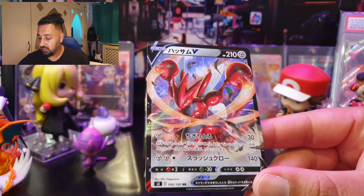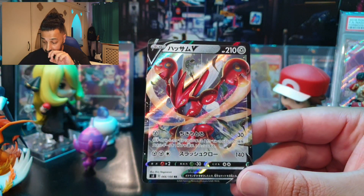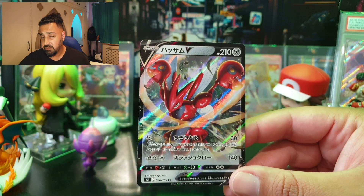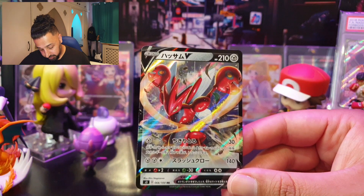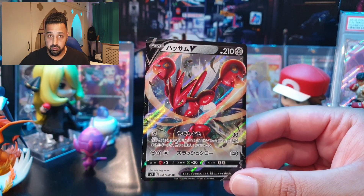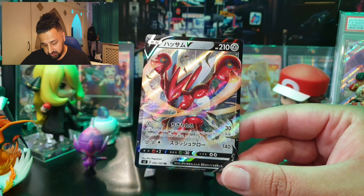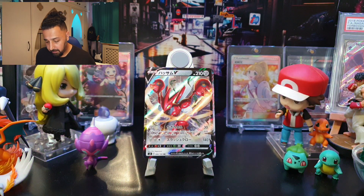Scizor V is one of the best artworks in the set. It has a retreat cost of two, resistance to Grass, weakness to Fire, and 210 HP. First move, Hack Off, costs one Metal energy for 30 damage and discards a Pokémon Tool and a Special Energy from your opponent's active Pokémon — very useful given the new special energies in the Sword and Shield era. Second move, Slashing Claw, costs two Metal and one Colorless for 140 damage.